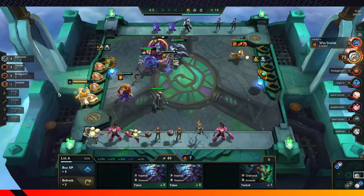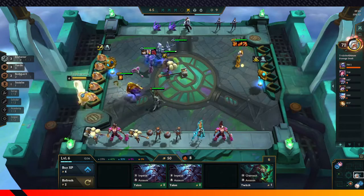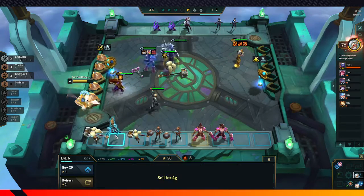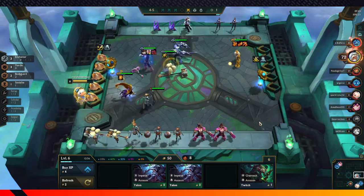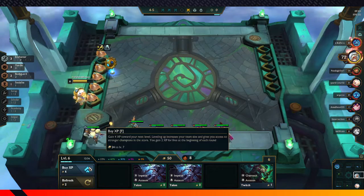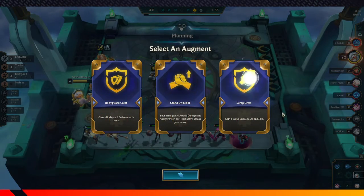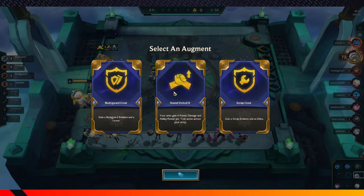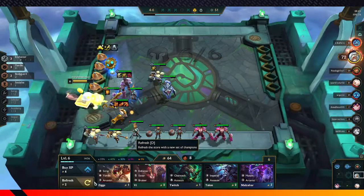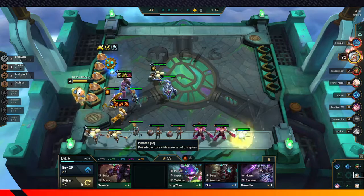I will beat whoever this is. This might just be the person who died — I understand why they died, they did not have a great board. I think we try to go for level 8 here, or sometime soon. We're going to go for Stand United because we actually have a lot of traits when we're full build.